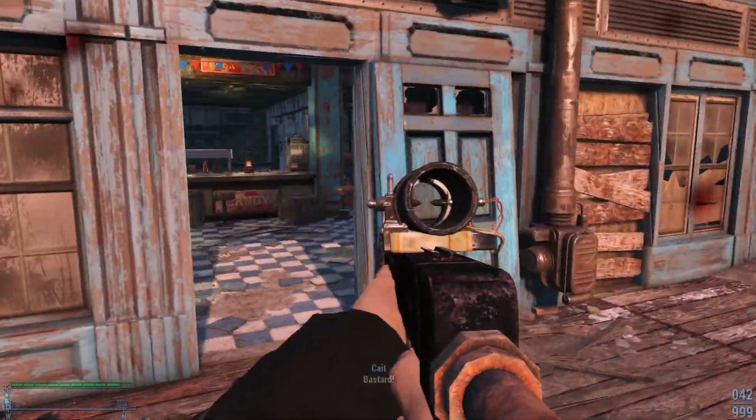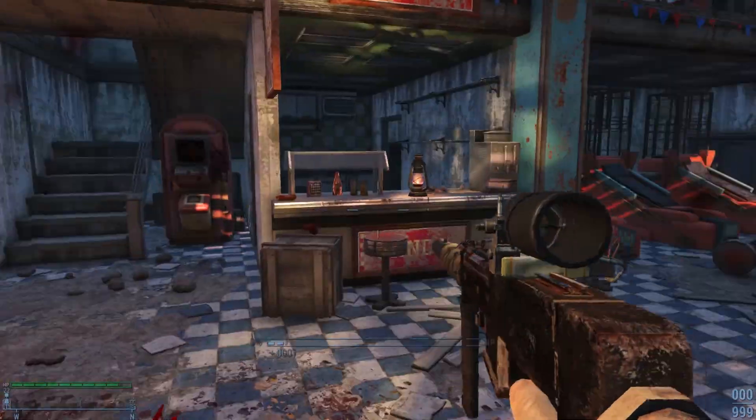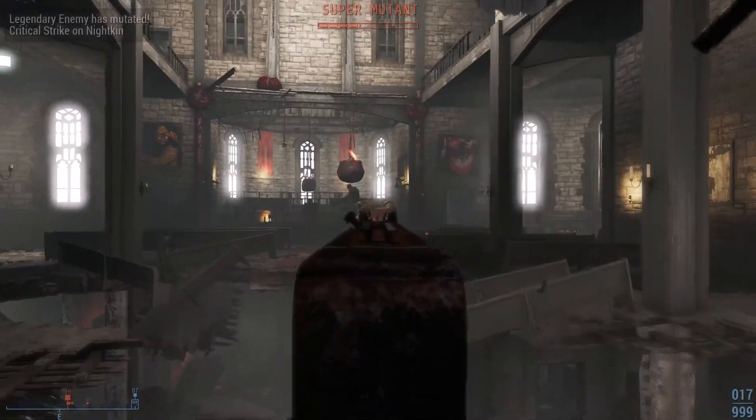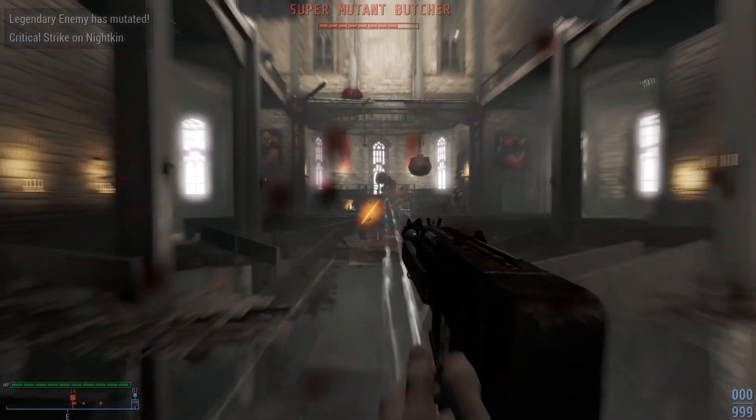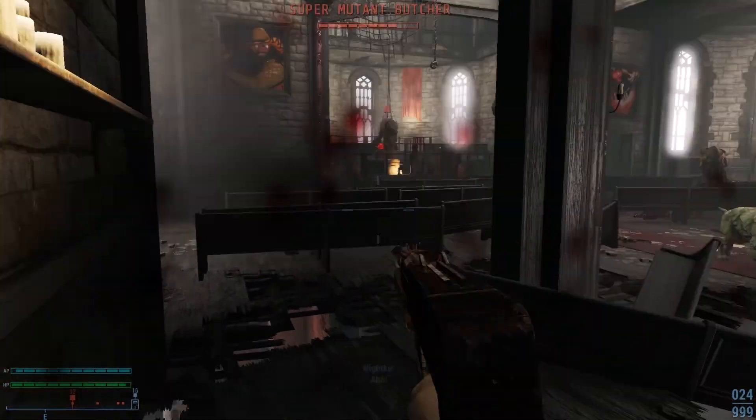It also has one receiver called the Stupid Fast receiver — or something with 'stupid' in the name. Like the name suggests, it's stupid fast. It just fires out all the bullets really quickly and tears through enemies really quick — you can see it in this video.